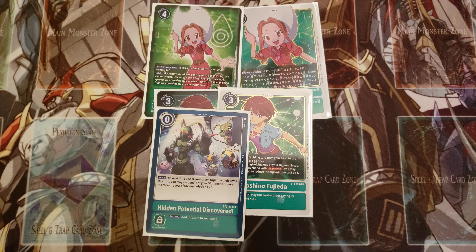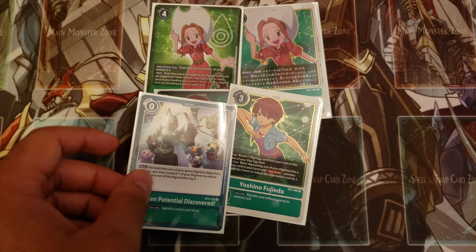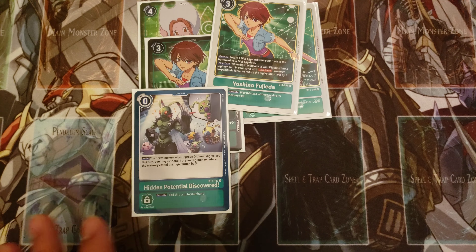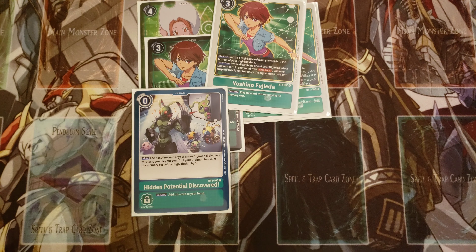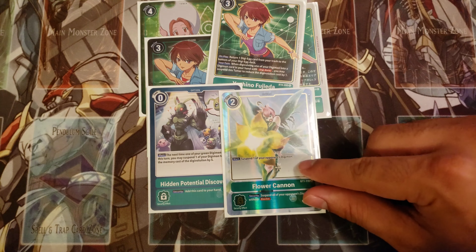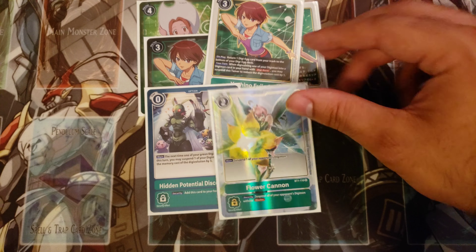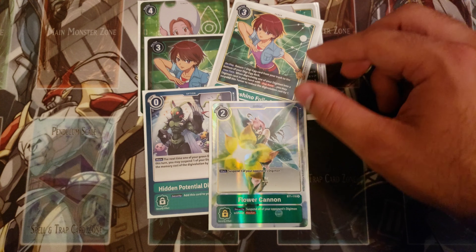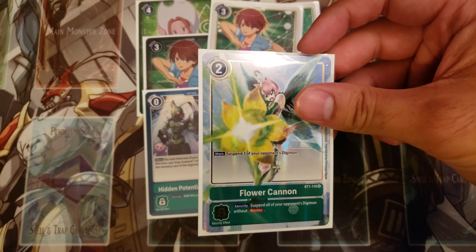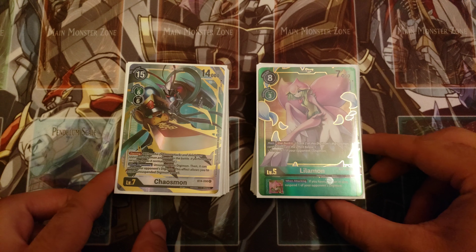For option cards, playing two copies of Hidden Potential Discovered — I still believe this is one of the most powerful cards ever printed in this game. It's a staple in every green deck, added to your hand as a security effect so you almost always resolve it. Being able to cheat memory off your Megas and level sixes is absolutely ridiculous. Also playing one copy of Flower Cannon — sometimes when you don't have Lilamon or you're out of Digi Burst materials, this comes in handy, and it's very powerful in security as well.